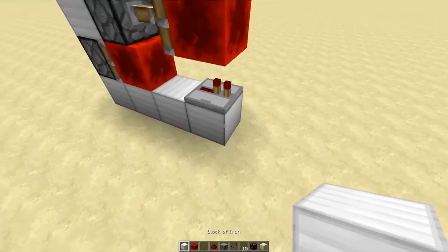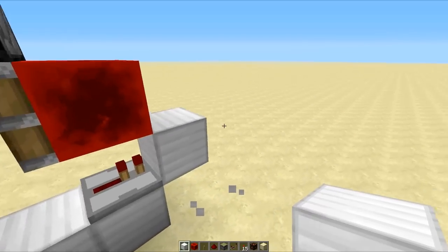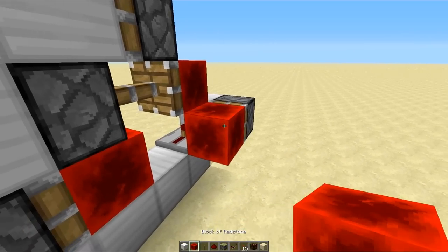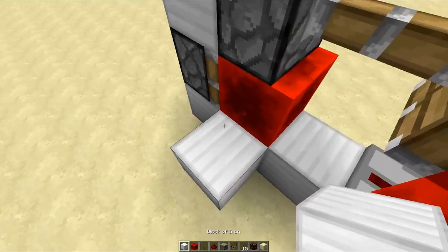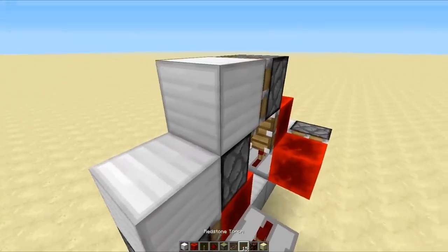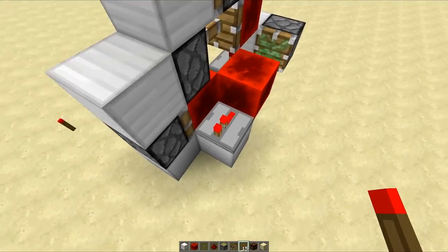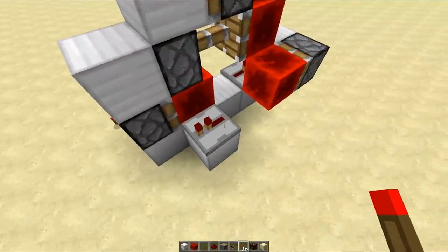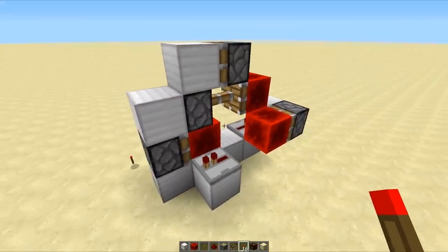Another cool thing about this design is that it gives off a one tick pulse, which means that you can use it in a T flip-flop. Now for anyone that doesn't know what a T flip-flop is, it gives a constant output rather than a pulse. So you can see, using this repeater as an example, when we place down our redstone torch, it's on. And when we place it down again, it turns back off. Now that is really useful for anyone who wants to build this for a door or something.